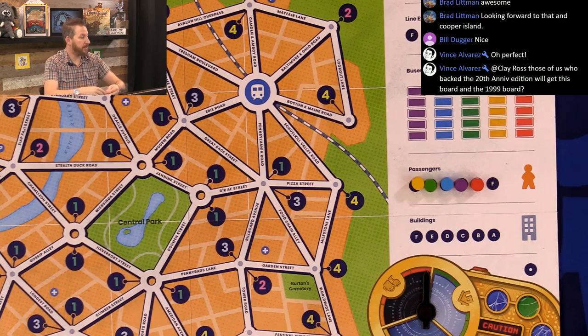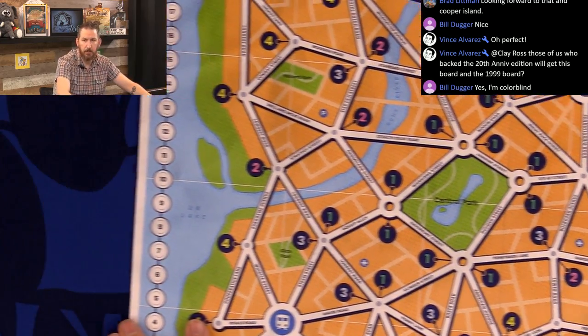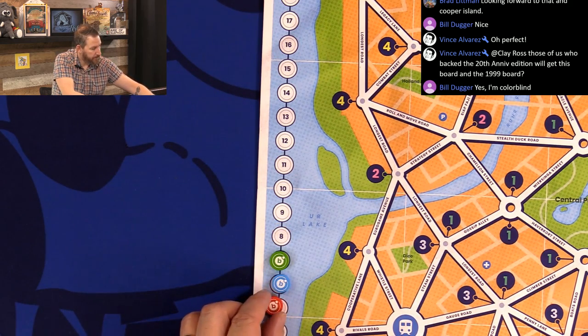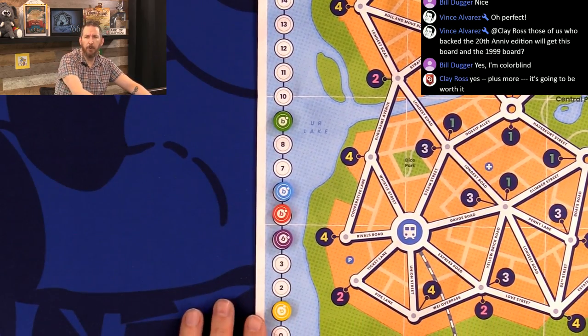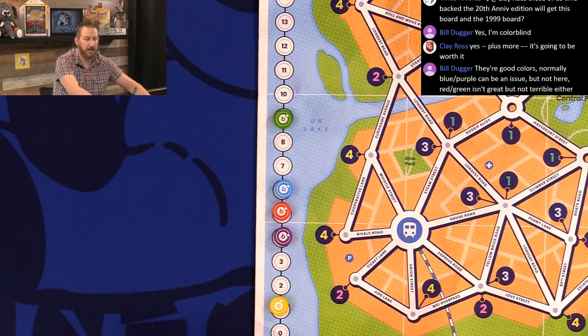These are nice — the screen printing on the victory point markers. I like the lowercase 'b.' I'll make this appropriate for about how our games normally end up. Those look really nice.